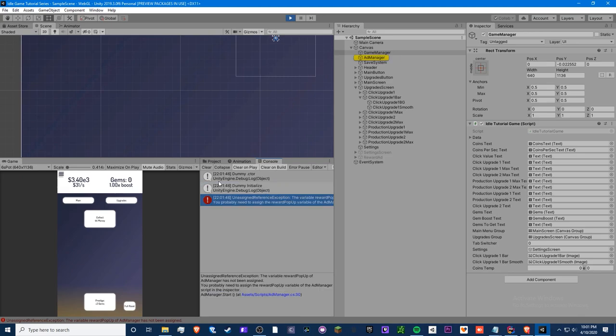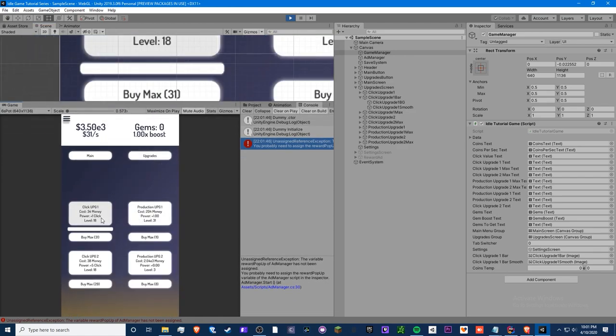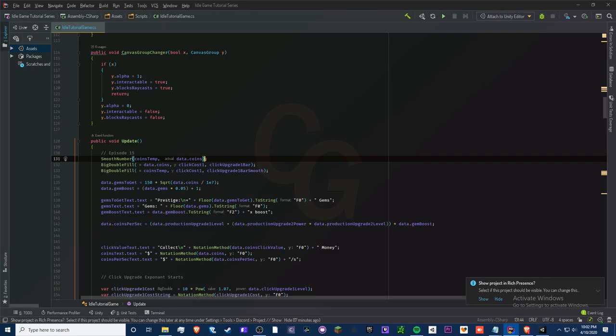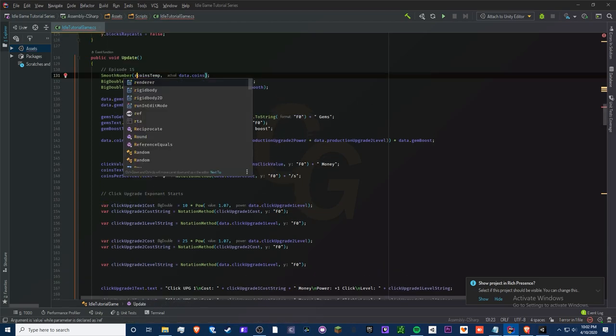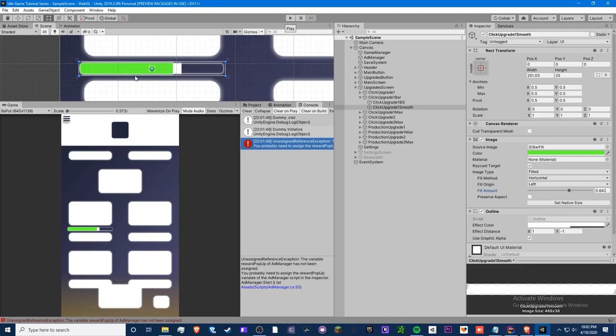There's an issue — the smooth bar is always at zero. The problem is we forgot one important step: when you're directly changing a variable inside a method you need to add the 'ref' keyword. So we add 'ref' to the parameter and also to the call site, otherwise we're only changing a copy of it.